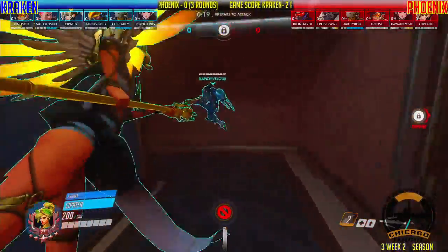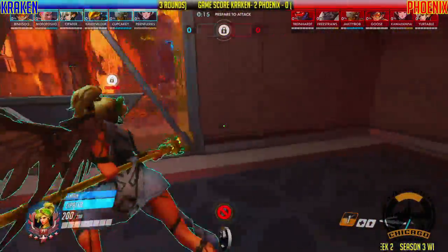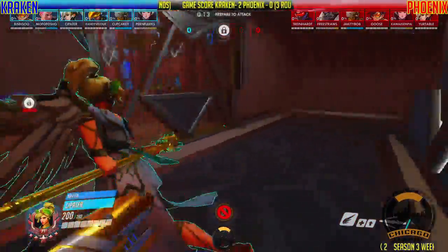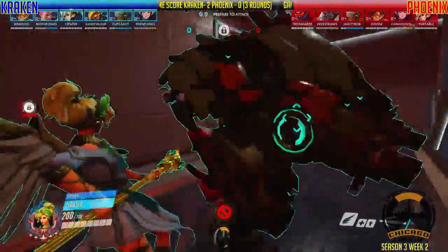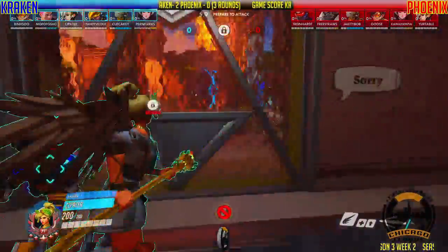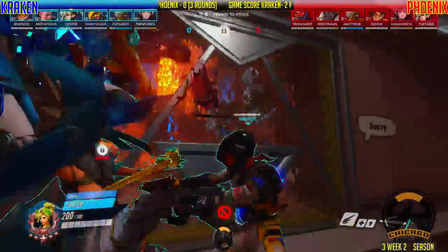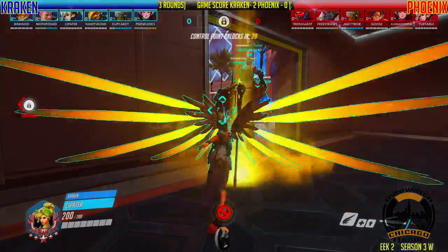We got Randy opting for the Pharah — I think that's a good choice, especially on Oasis. There are a number of good vantage points, but also good vantage points for Soldiers, so Trying Hard is going to be the direct counter to that. We've got Jackety Bob on the Zen again, and then we've got Goose on Tracer for flanking.